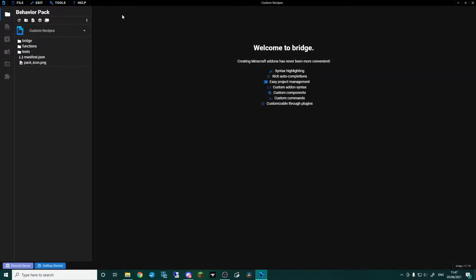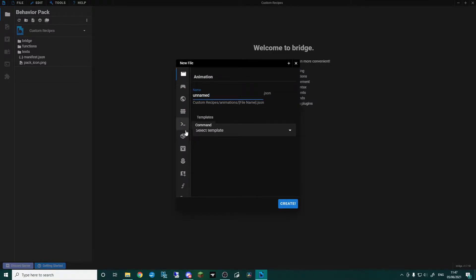We've now got our behavior pack set up. A resource pack we shouldn't need unless you've got custom bits and pieces and you've already got a pack on the go. All we need to do is go to new file and then scroll down to recipe.